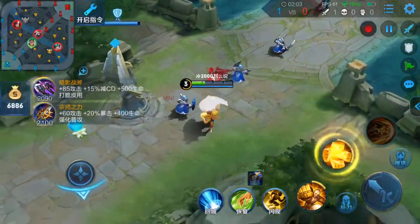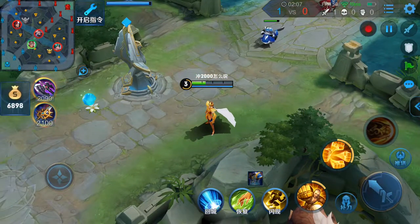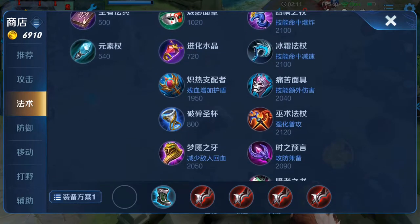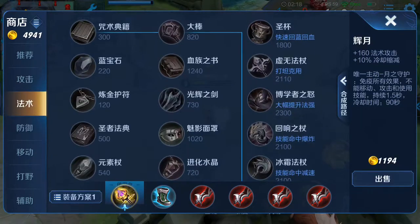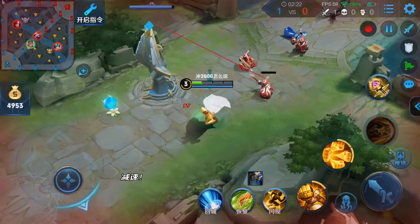That's something you should learn in game, and then you can move on to three items. For three items there are two ways to do it — the hard way and the easier way. The hard way is a good combo: you have Zhonyas first.